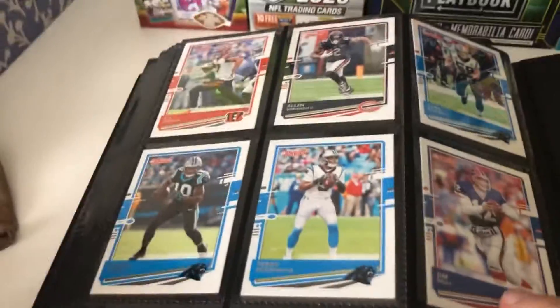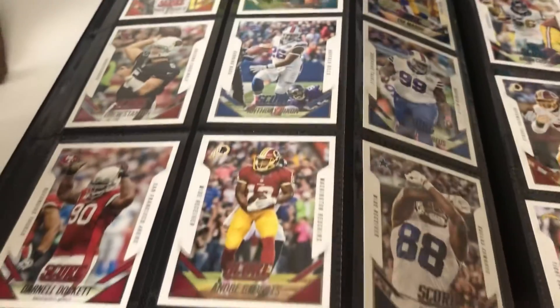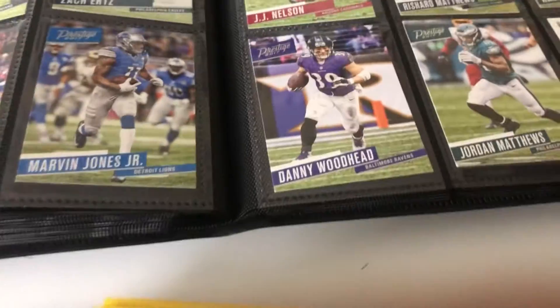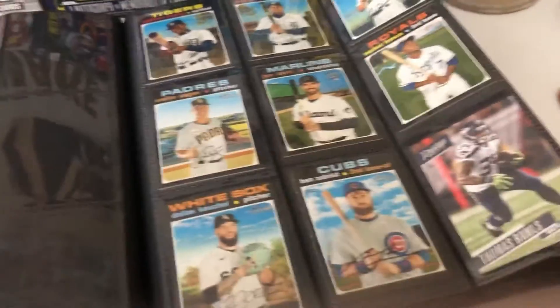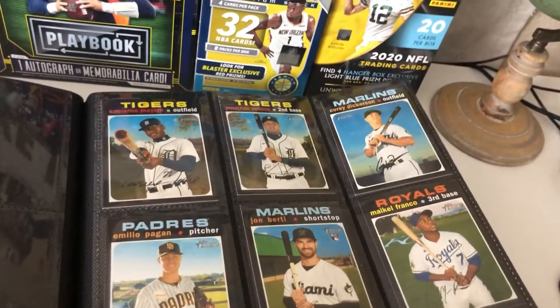In the back we got some more football - Donruss 2020, some nice stuff there. We got some Score 2015, quite a bit of that actually. Then Prestige 2017 with some nice photography - I like the full border pictures. And then we also have Topps Heritage 2020 baseball. I don't know who any of these guys are but it's a cool set, I like the look of it. That's all for this binder.